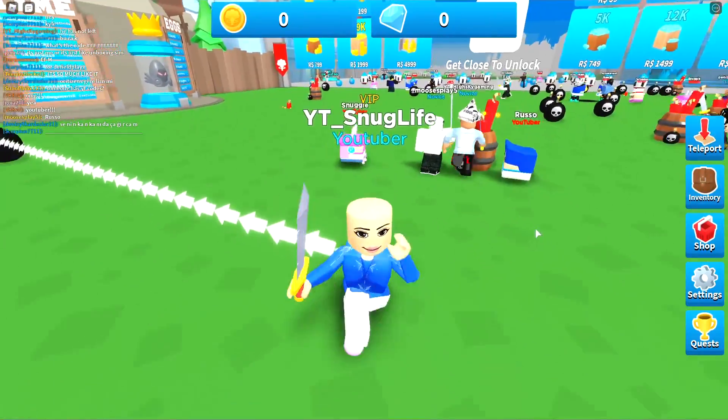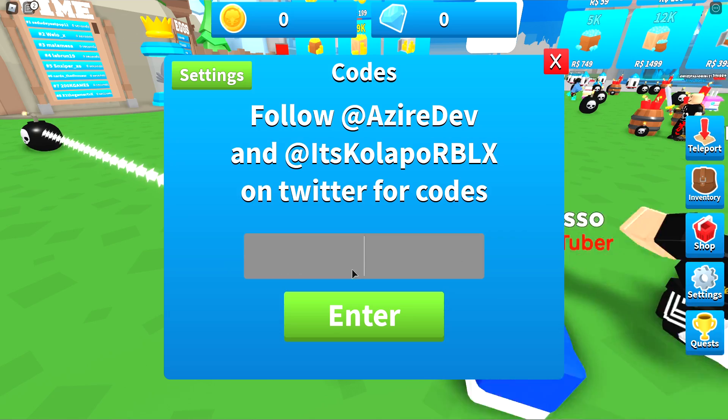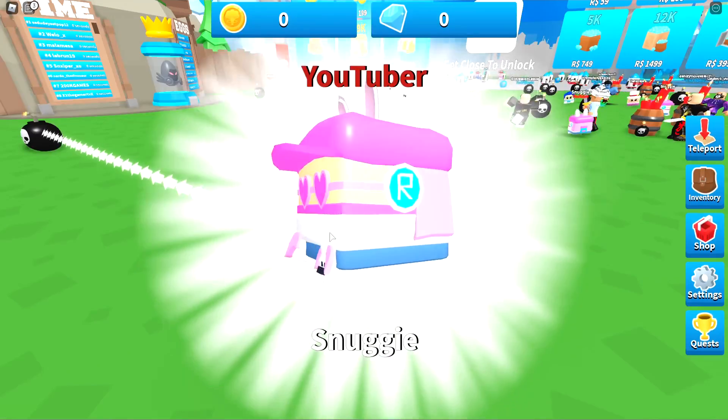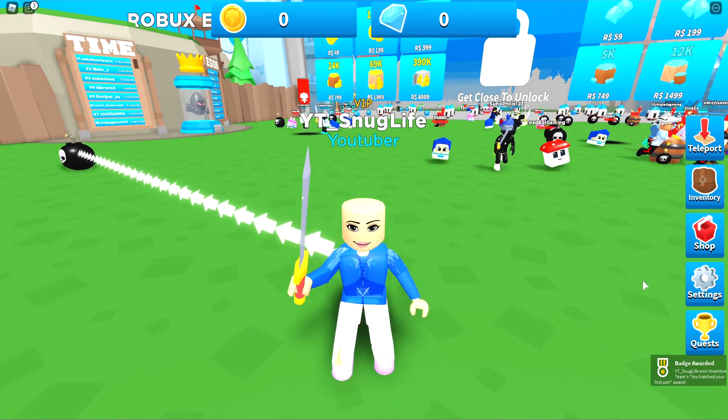First thing, we're gonna go ahead and enter some Twitter codes, which I honestly don't know any of them. Okay, so here's the codes button right here. We're gonna go ahead and type in Snuggie. If you guys want the best starter pet, type in Snuggie. Boom! Limited edition — cool little backpack in the back, as you guys saw there.